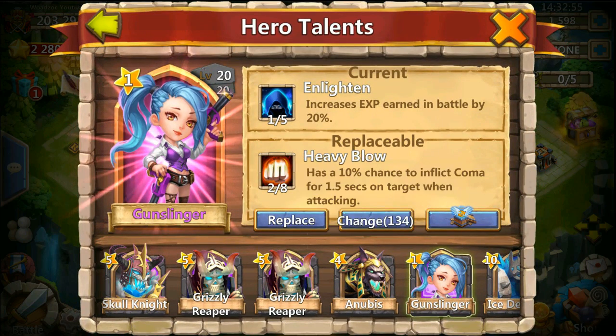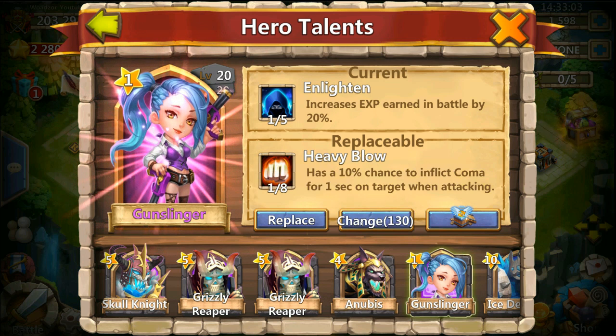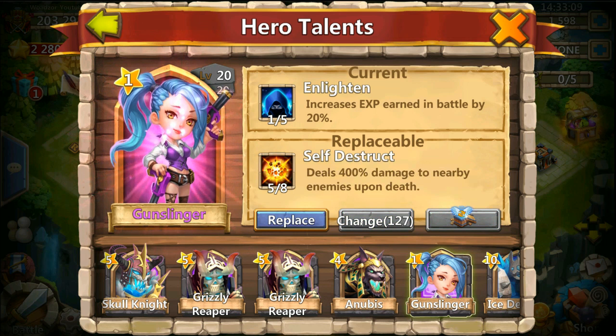1 of 8, Flame Guard — pretty useless. Heavy Blow. Enlighten, 1 of 5 once again. 2 of 8 Revive — pretty bad. 1 of 8. Wow, this is going bad. Self-destruct — of course you get a 5 of 8 self-destruct. The one thing you don't want.